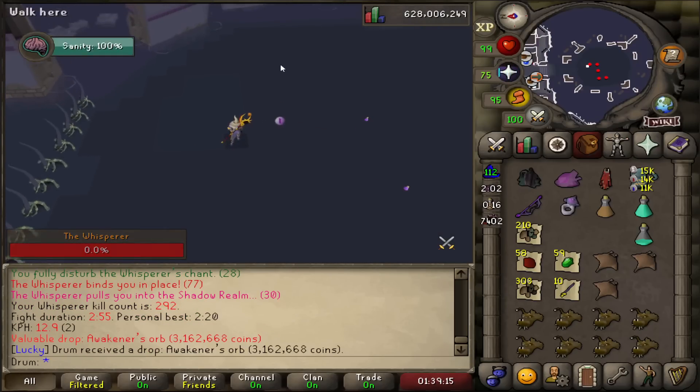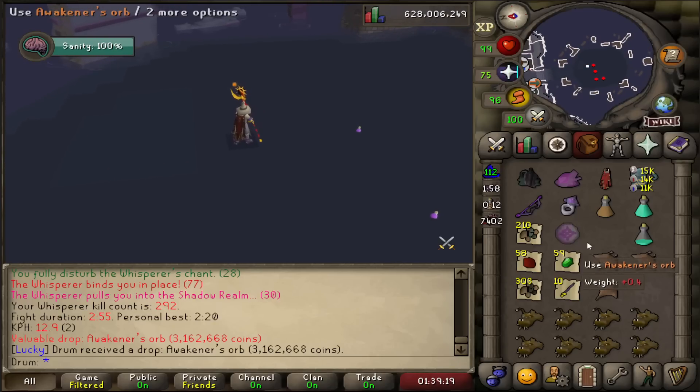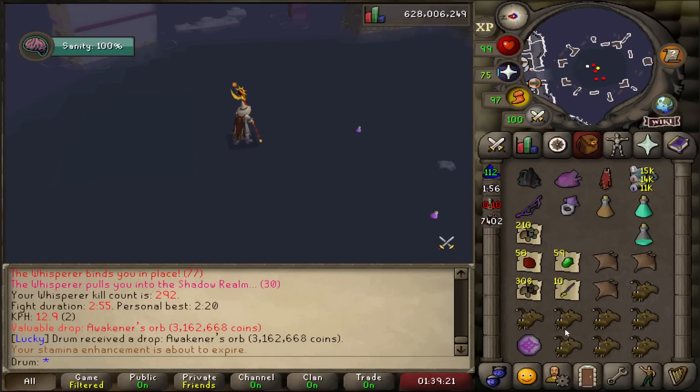Another Awakener's Orb — keep them coming, because I'm probably going to need dozens or maybe over 100 of these things if I want to get my Blood Torva.